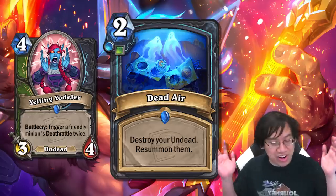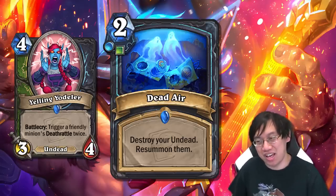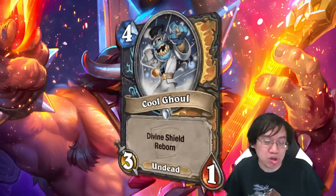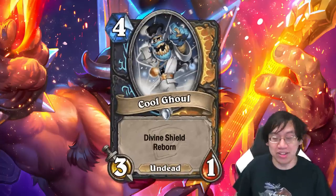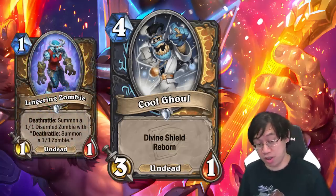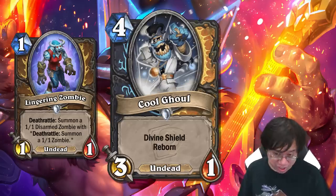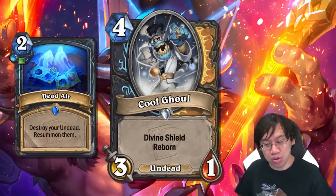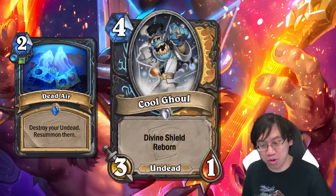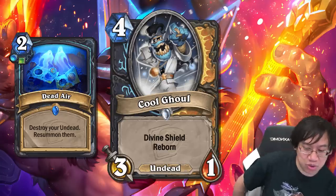A really annoying card to get resurrected is Cool Ghoul — a four mana three-one undead for Death Knight and Paladin with divine shield and reborn. It reminds me of Leeching Zombie, a one mana one-one you had to kill three times; Cool Ghoul is a four mana three-one you have to kill four times. If you Dead Air a Cool Ghoul that has already lost its divine shield, you get back a Cool Ghoul with divine shield and no reborn, plus a Cool Ghoul with divine shield and reborn.